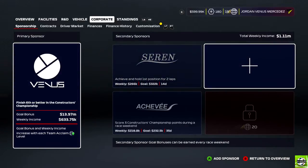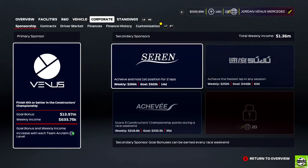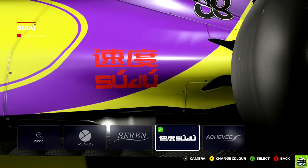We're going to sign back with Sudo, who we were with before. The objective is to achieve the fastest lap in any session - we should be able to do that in P1 without a problem. We've placed the Sudo logo on the front of the car just below our number, and also on the back of the car below our number.